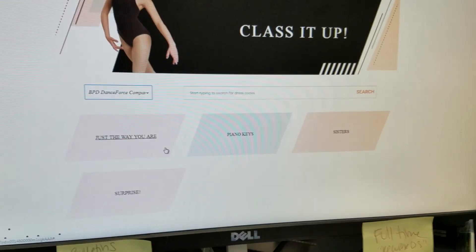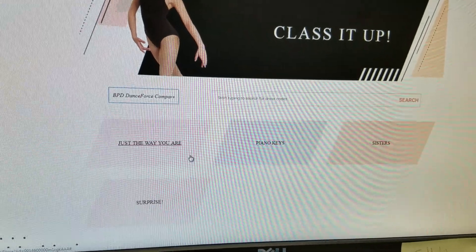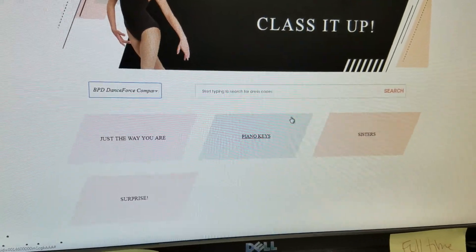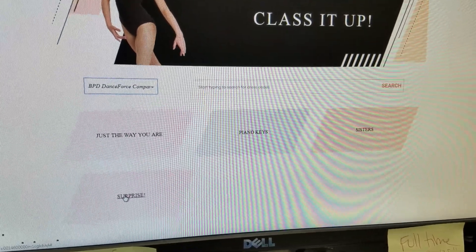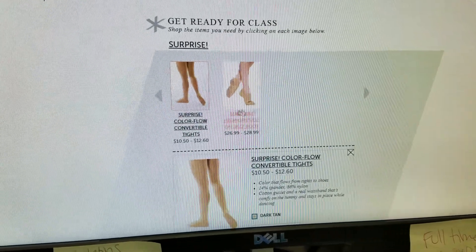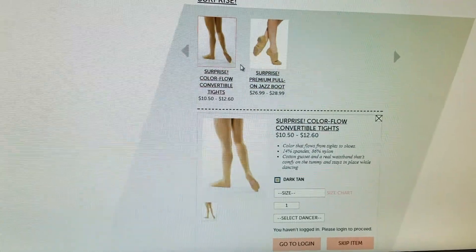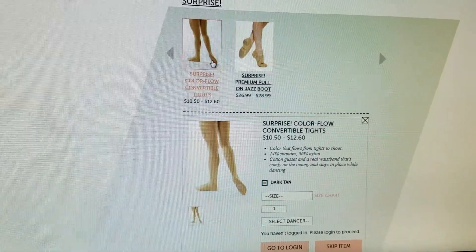Right now you're only going to see a few tiles because I'm in the beginning process of putting it all in, but this will be covered with tiles for all the dances in the whole concert. For example, if I need to buy shoes and tights for the dance 'Surprise' for a Kids Company member, you'd go there and it will populate showing you exactly the right items in the right colors already selected for you.